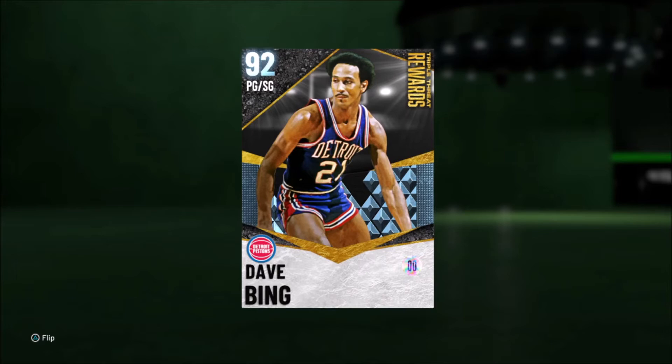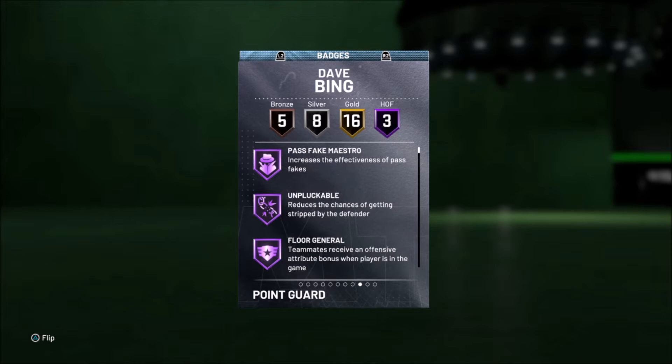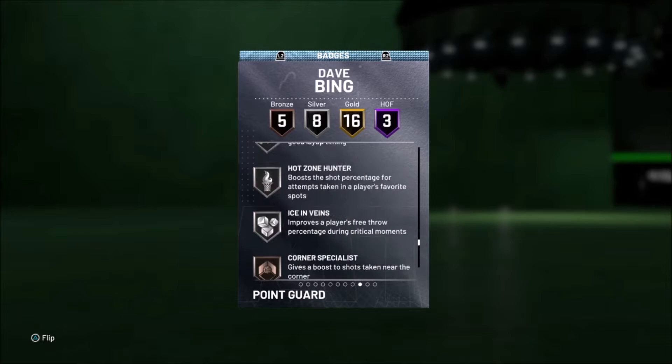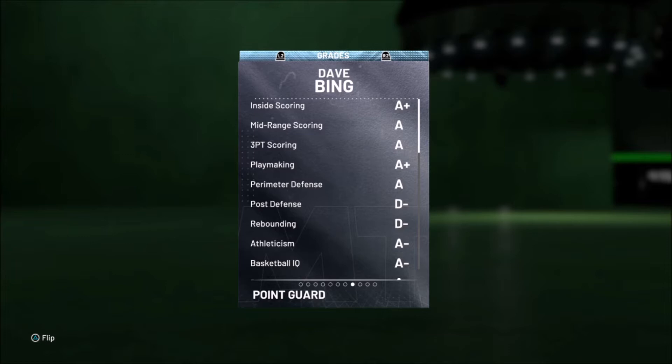Let's look at the stats for this Dave Bing. I played a couple games with him: 50 points a game, 9 assists, 3 steals. This is a really good card for offline, but I haven't tried it online yet. He has 3 Hall of Fame badges — Pass Fake Maestro, Unpluckable, and Floor General — along with 16 gold badges. Unfortunately no range extender, but 3 Hall of Fame badges is pretty crazy. Floor General is a really key badge for point guards. His grades: inside scoring A+, A; three-point scoring A; playmaking A+, A; post defense and rebounding are weak since he's a point guard.